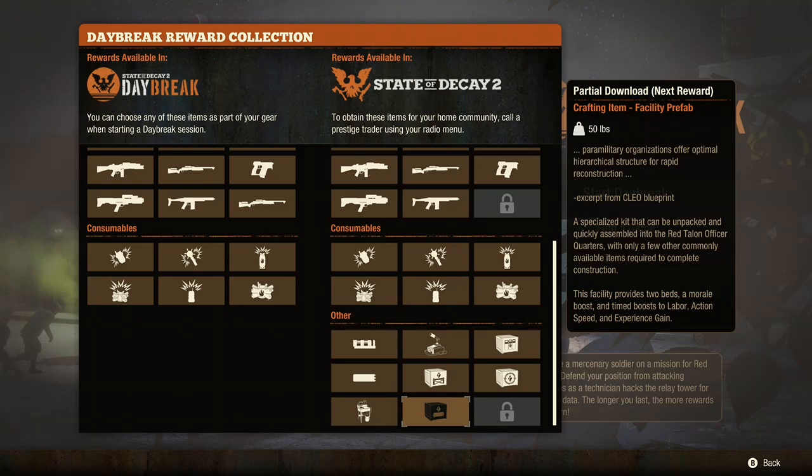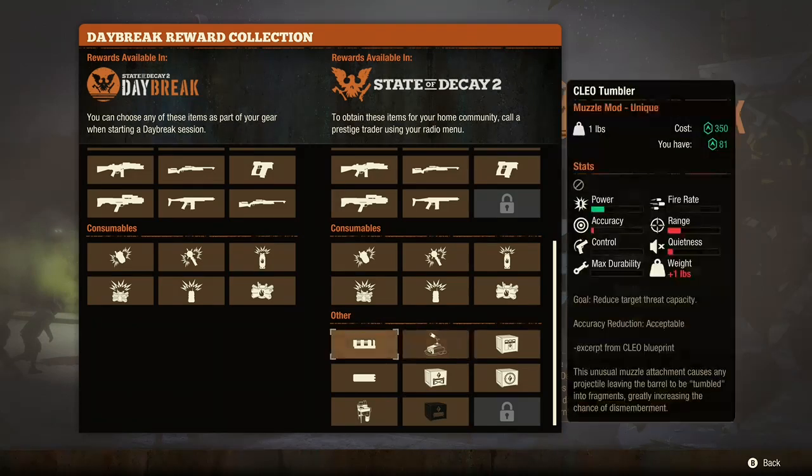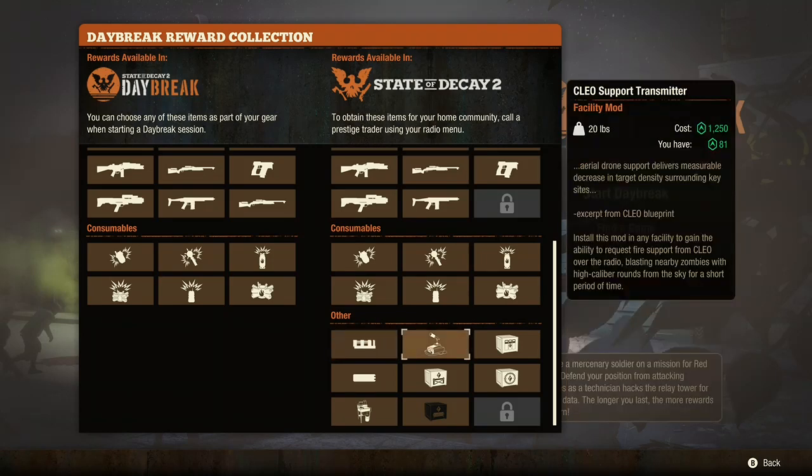So these top three Red Talon items — you start with the Cleo Tumbler, which is really not very useful because it destroys your range. I don't like it personally. Then you have the Cleo Support Transmitter, which is a mod you can put in your base and spend points from Daybreak to call in Cleo Strikes in your regular game.